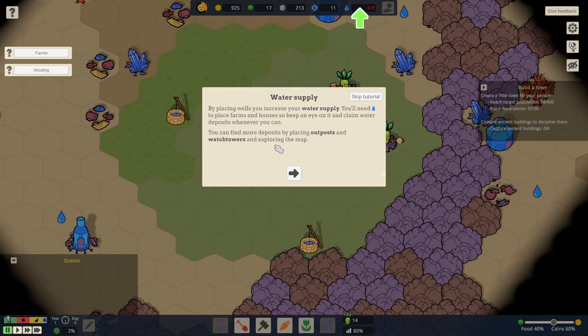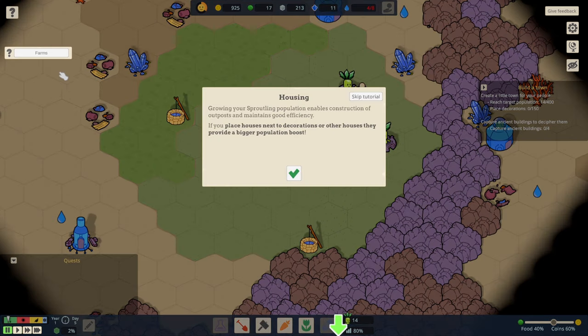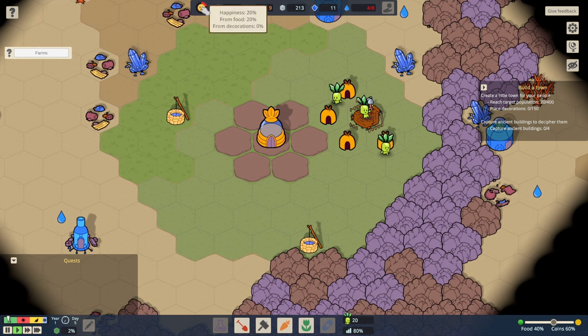We should start placing a few farms. Farms are your core buildings, as their crops can be sold for coins or converted into food. And housing — if you place houses next to decorations or other houses, they provide a bigger population boost, which is very good. The only thing is we don't have very much happiness right now. Food is plummeting!